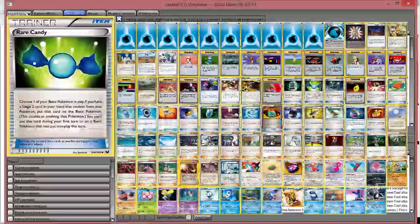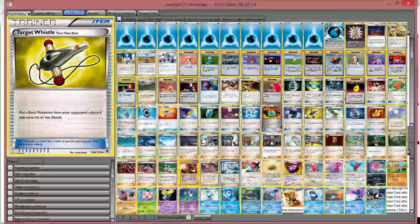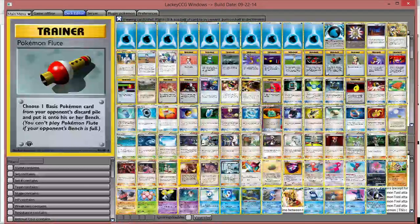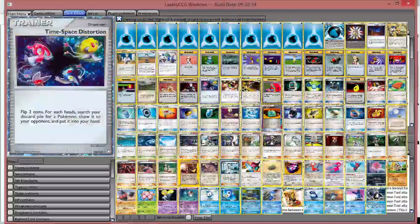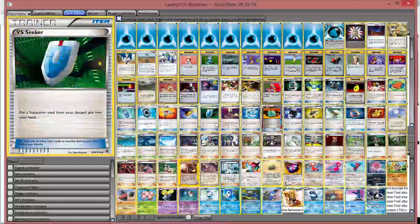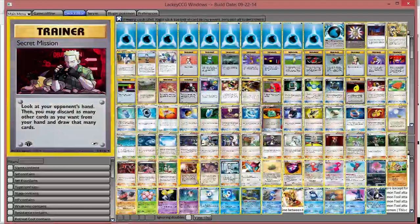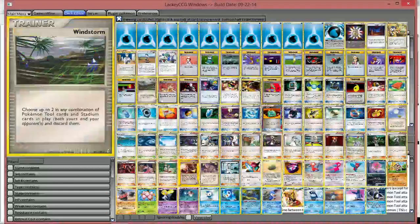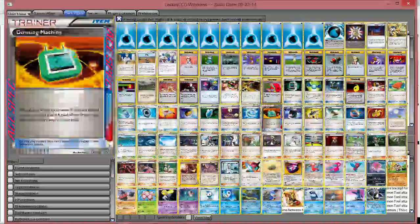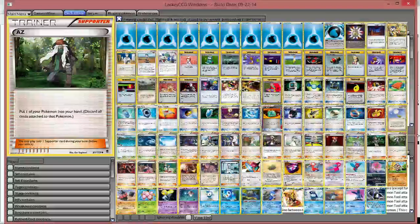I only play Flute and Target Whistle because I think those are better guaranteed damage — your opponent's going to have a full bench most of the time anyway. You might want to play Poké Puff and Erika's instead. We are also playing Switch, which you don't normally see — usually just one Escape Rope — but we play Switch so that if you need to Aqua Patch to your active you have the option. If you have any questions on the update, please let us know. Hope you guys have a great rest of your day.